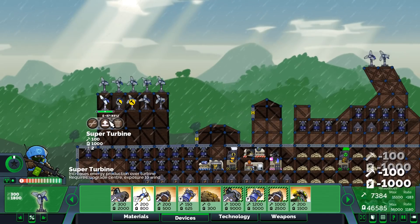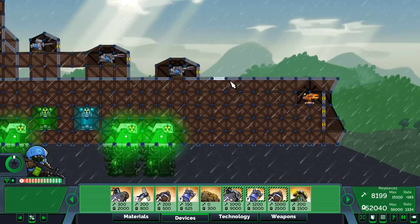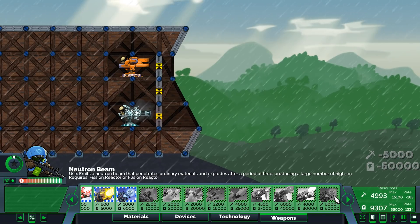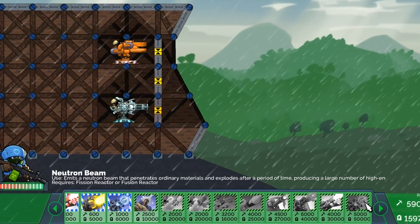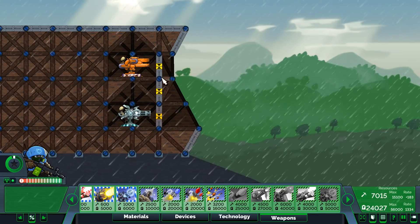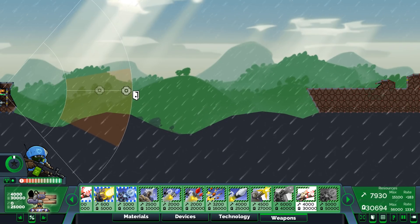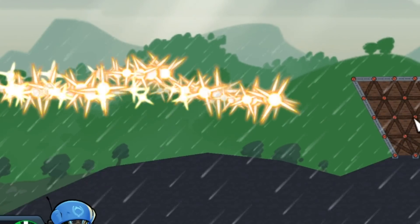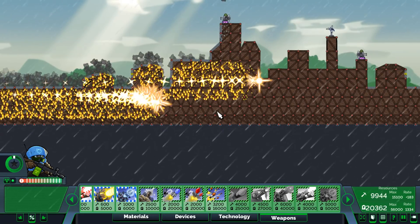In a real multiplayer competitive game, I doubt you'd ever have the time to get these weapons out. Here it is - it looks like a regular gun but it's a neutron beam. It emits a neutron beam that penetrates ordinary materials and explodes after a period of time, producing a large number of high-energy particles. We don't want to destroy the enemy ship too fast. I think it absolutely lights all this stuff on fire.